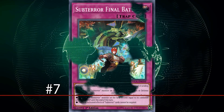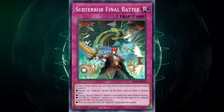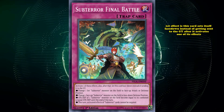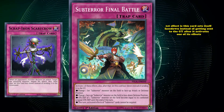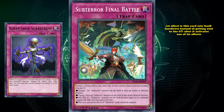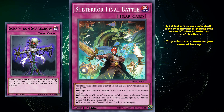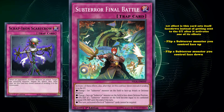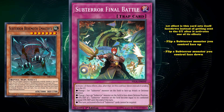And at number 7, we have Sub-Terror Final Battle. This is a trap card with five effects. Its first effect is that this trap card sets itself face down instead of being sent to the graveyard after it uses one of its effects — so it's like Scrap Iron Scarecrow. You get to keep reusing this card over and over once per both players' turns. And then its actual effect is the ability to choose one of four effects to activate, where you can flip a Sub-Terror monster you control face up, or flip a Sub-Terror monster you control face down.